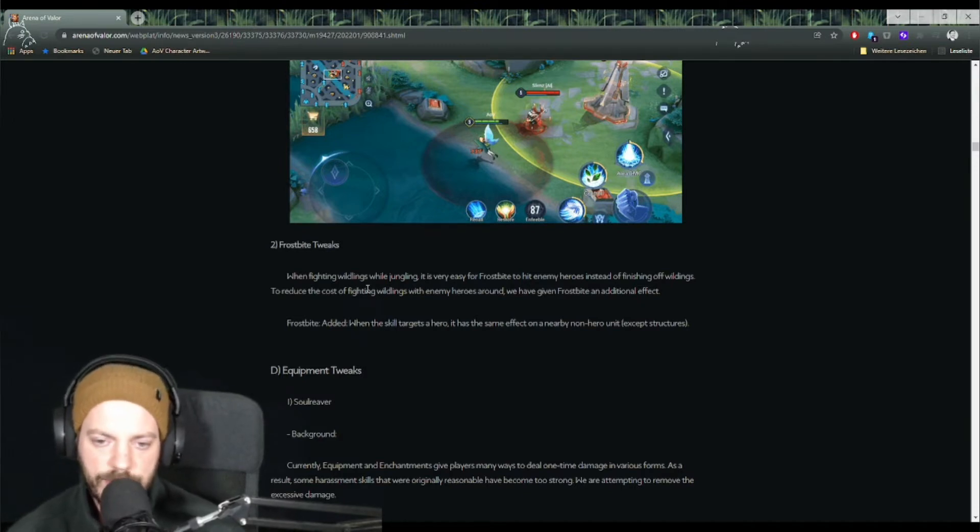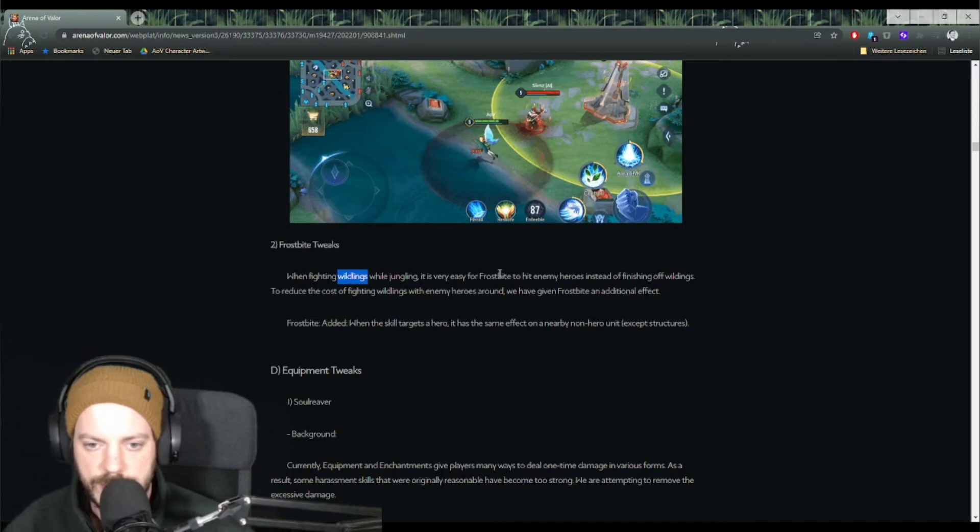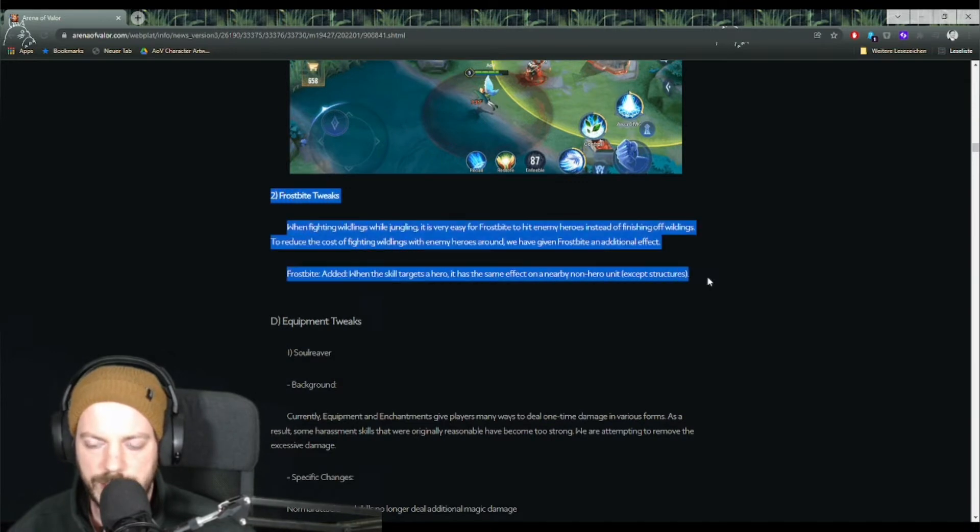This is a really cool addition that smooths things out a lot. Even if you accidentally hit an enemy hero instead of a jungle monster, it will still deal the damage to the nearby monster, so you can still secure the objective. That's a great quality-of-life improvement for junglers.